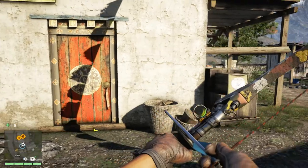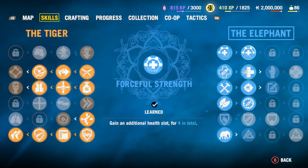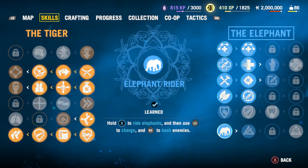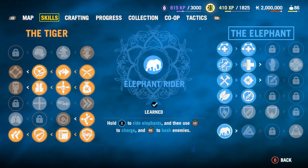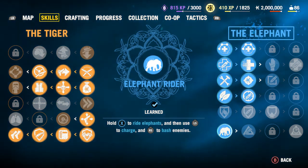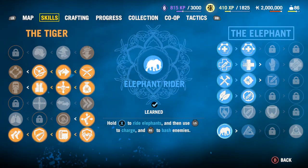The Tusker achievement is going to require one skill, so you can't do this until you've leveled up at least a couple of times. Once you get a couple of skill points, you're going to need the Elephant Rider skill, which is the very first skill under the elephant tree. It allows you to ride elephants — that's what you need for the Tusker achievement.